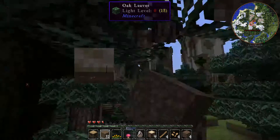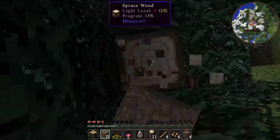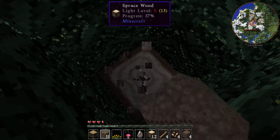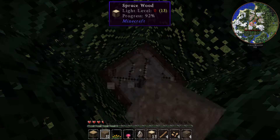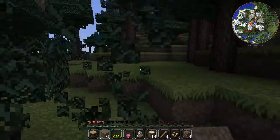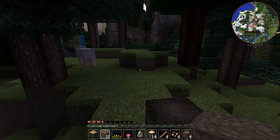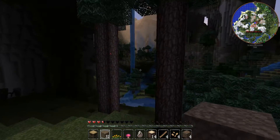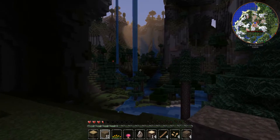I'm just realizing I probably could make an axe to make this a little bit easier. I'm going to go ahead and build a hovel - just a hole in the ground to start off with. If anything interesting happens between now and then, I'll come back and show you. We've got some pretty nice waterfalls around here.